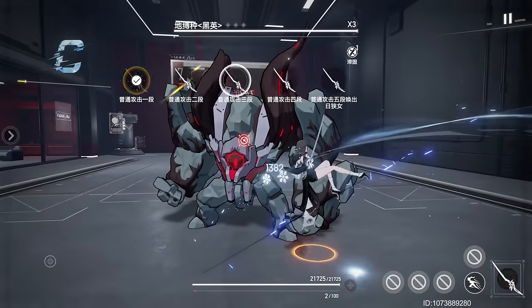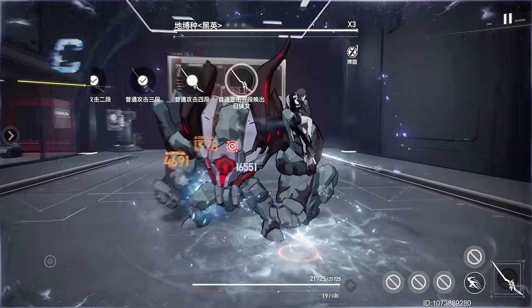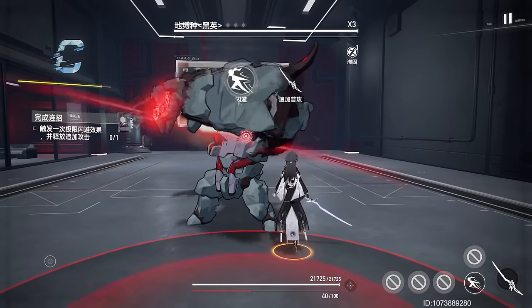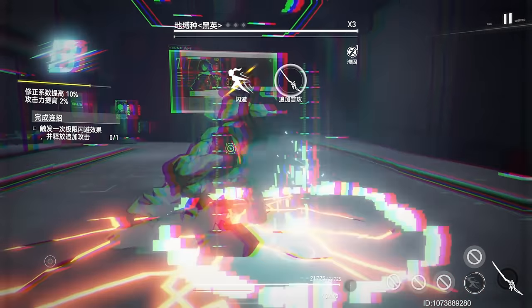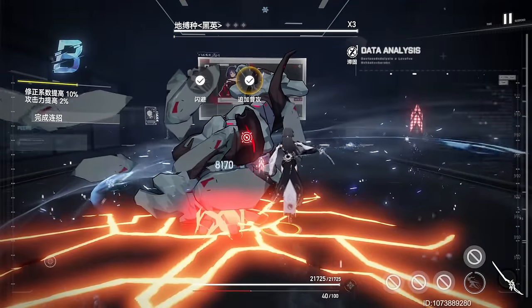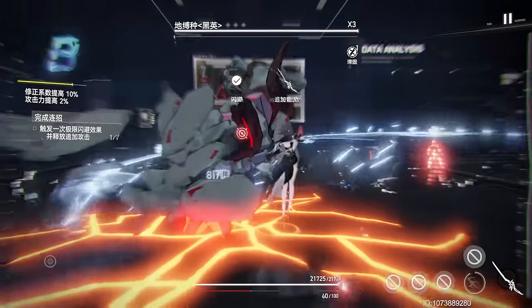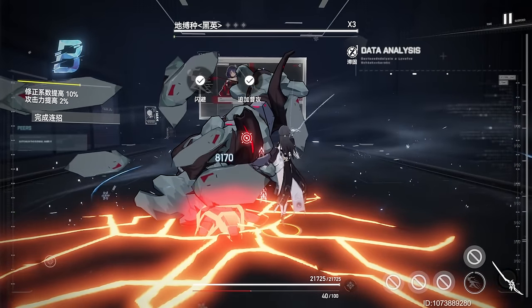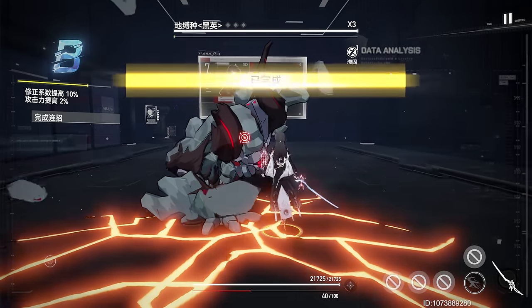Her basic attack has 5 sequences and generates a set amount of rage on hit. Her Dodge skill triggers a 2-second time fracture and increases her attack by 10% for 14 seconds. In addition, using a basic attack immediately after it is triggered will counter with a wide horizontal slash, dealing Ice Damage to the enemies ahead of her.